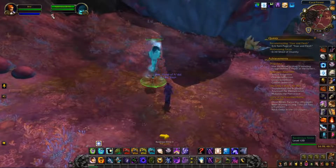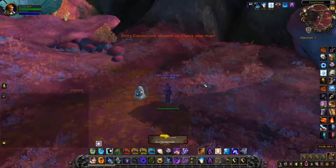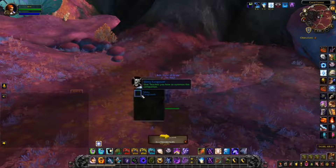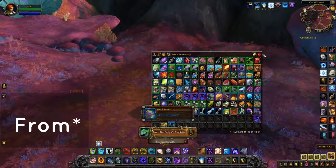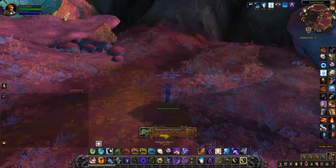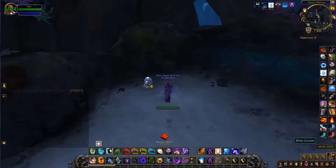Once all four are fed, just do that four days in a row. On your fifth day you're going to do the same process again — collecting the crystals, charming the critter, and feeding the slime — only this time it'll turn into a shiny cocoon. When you loot it you'll get one of the eight pets. On the first time you do this, you'll get the achievement 'Into the Belly of the Jelly,' which is cute. Each of the other three slimes will also pop up a unique pet.